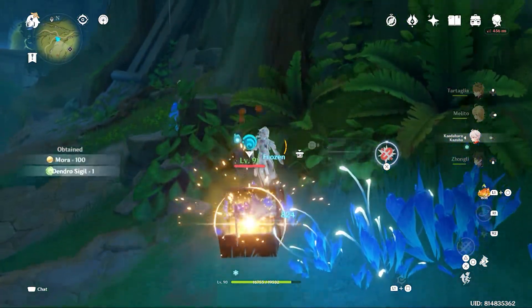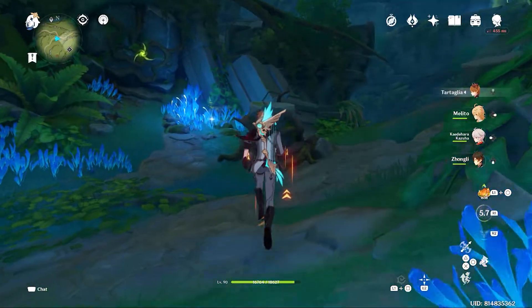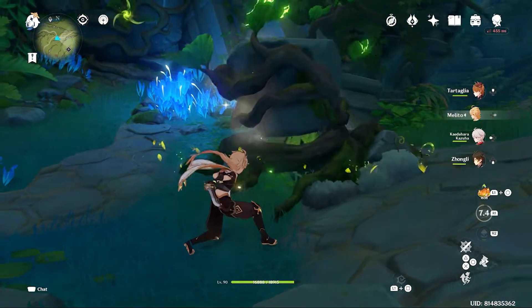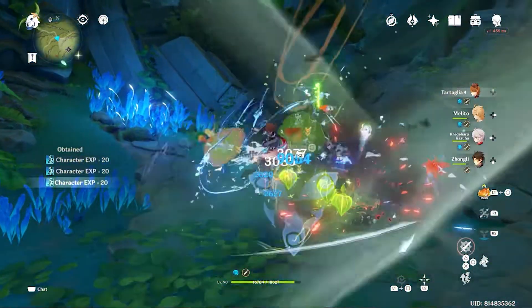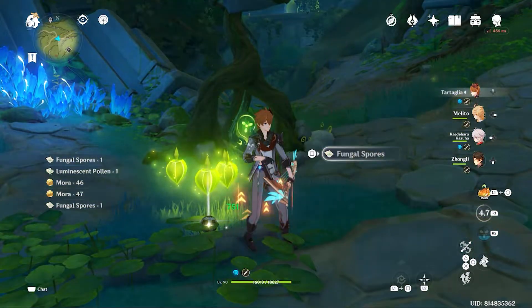When the Seelie is at her home, kill the enemies. You can see there's a pillar here — you have to use Dendro on it, then a tree will grow. Kill these enemies. Here you can get Dendro Grana.